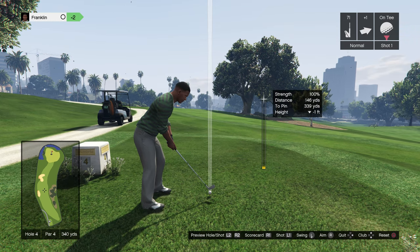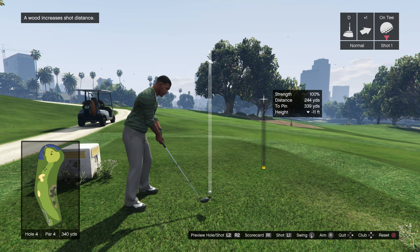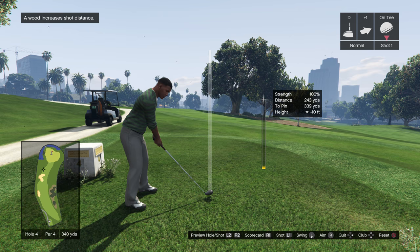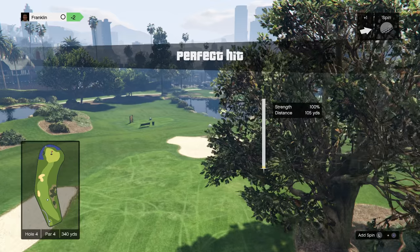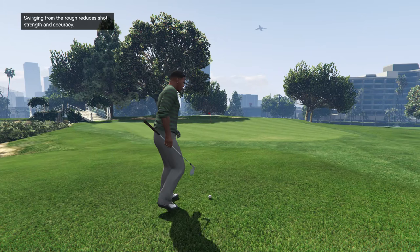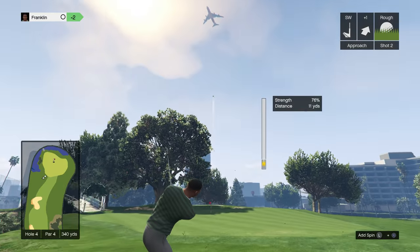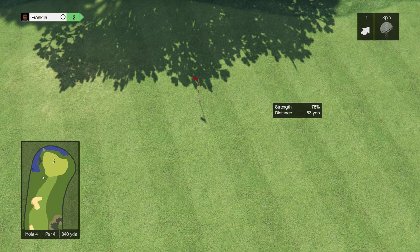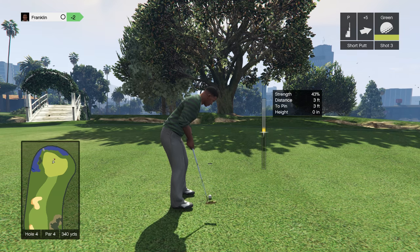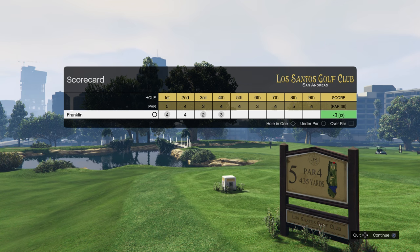The game wants me to use a seven iron — but I'll just use a driver. My driver might even get me to the hole, though that tree is in the way. Screw it, let's try it — might go over. Oh, it's perfect — don't go in the water though — that is freaking perfect! I might even get another birdie. A little short on the putt, but it's perfect. Looks like a straight shot — I'll go for it. Another birdie! Three under par after four holes!